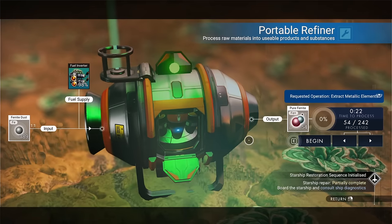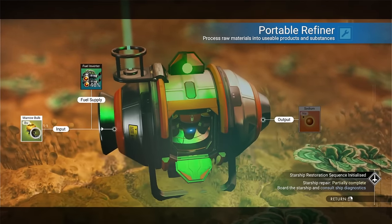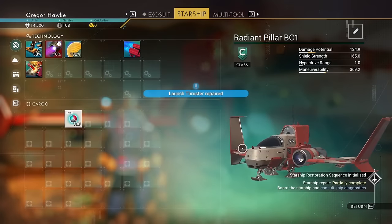We only need 50 pure ferrite, so I'll stop it right around there. Remember when I said you could turn marrow bulb into sodium? Well, there you go. Let's slap that 50 pure ferrite in there. Now we have our launch thrusters completely repaired.